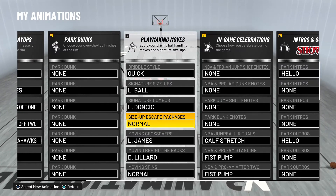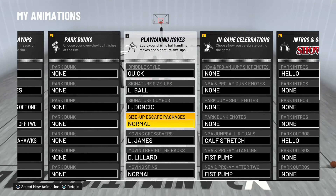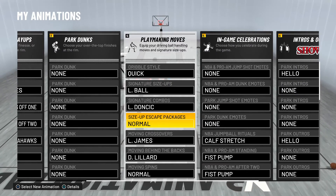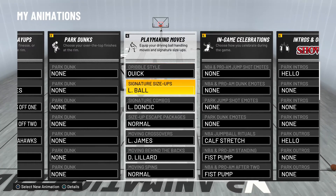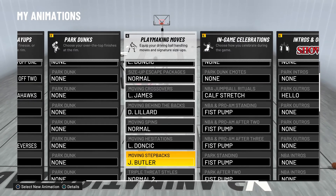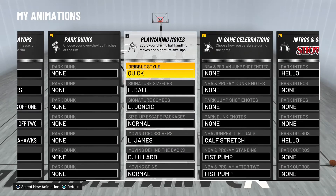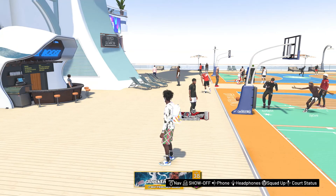For handles — size-up escape packages: just choose LeBron or Trey Young if you didn't do the curry slide thing. Because I have curry slide on here, the curry dribble moves, that's why it says normal. Quick: Lonzo, Luka, LeBron, Damian, Doncic, Butler — and that's everything right there.